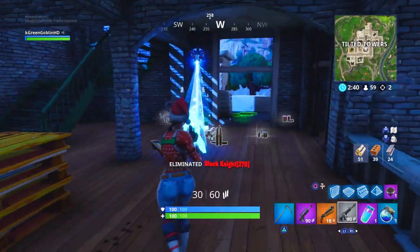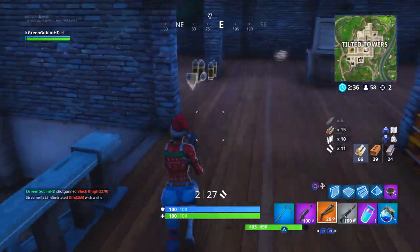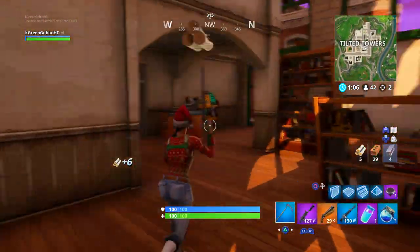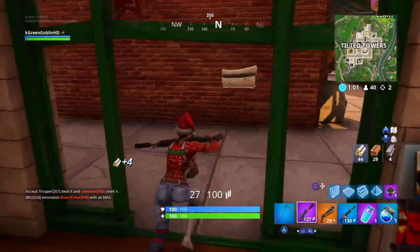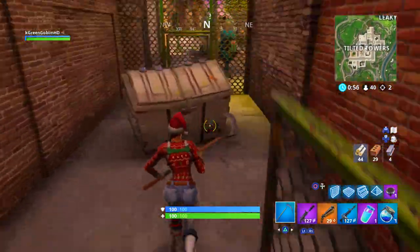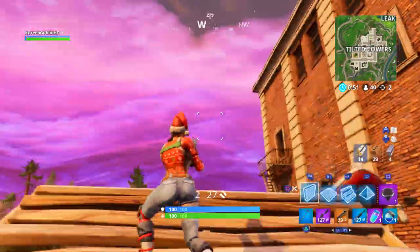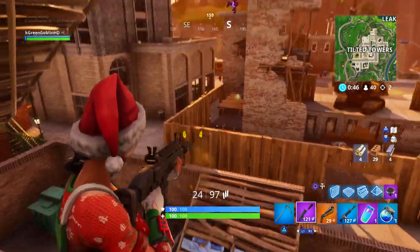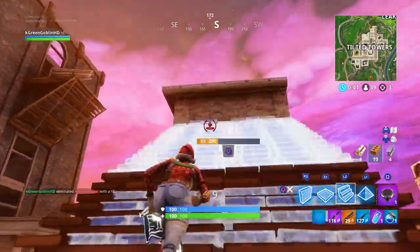Early game here — if you land Tilted, which I think is the best place for high kills, the good thing is that early game fights are without many mats. You don't want to spend your early game farming; you want to rack up kills and then farm during mid-game rotation. That's why I go with the double barrel — two shots, and early game enemies won't have much shield either. Here I hear a guy gliding in, and the first thing you want to do is take high ground so they can't land on you.